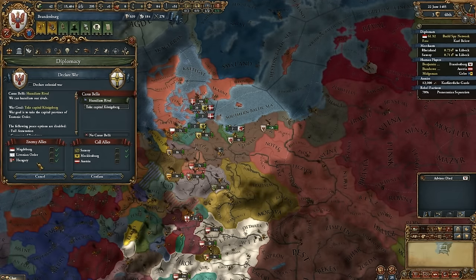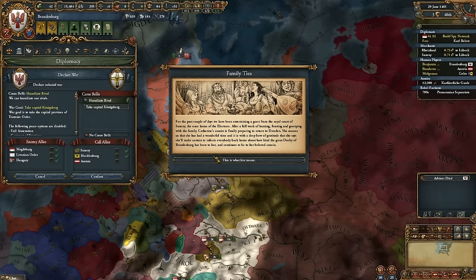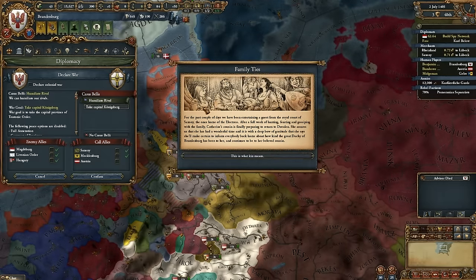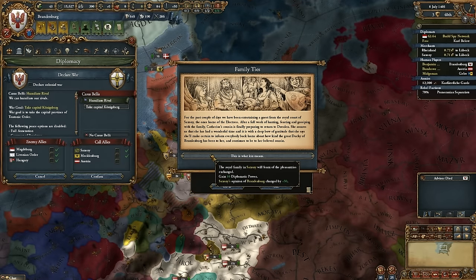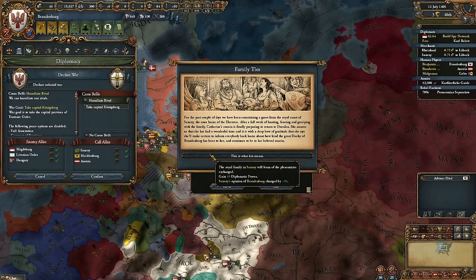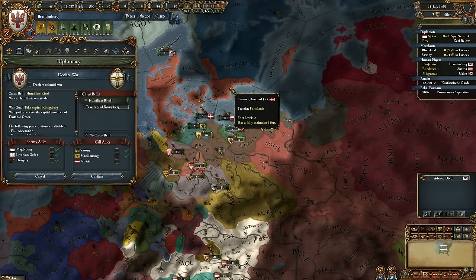The Livonian Order I'm not as worried about as Hungary. But I can just call Bob into it. What are you calling me into? I'm thinking about attacking the Teutonic Order sometime in the near future. That's Hungary, Livonian Order, Magdeburg — I'm going to decline that war call, and cost myself 25 prestige. Yes, because I'm swimming in prestige — I don't mind.